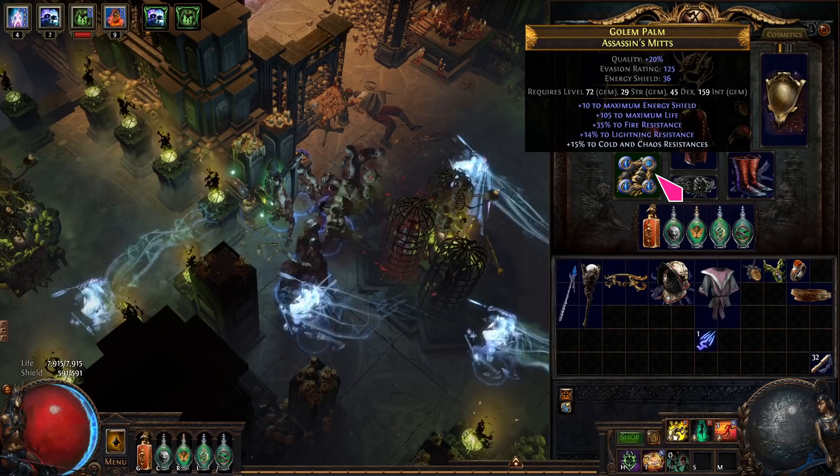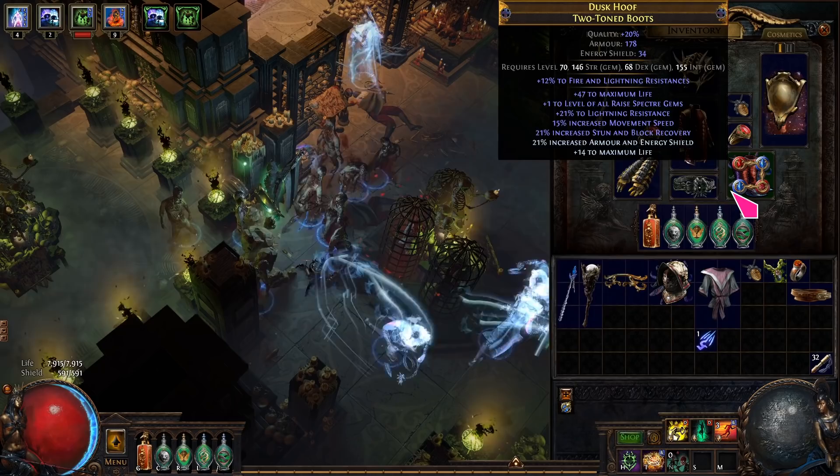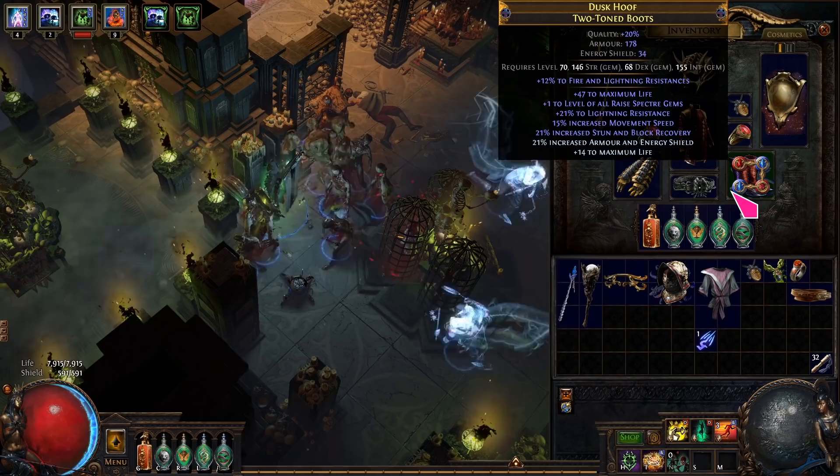Int base gloves are recommended because they need 4 blue sockets. Int-strength two-tone boots are recommended for easy colouring. To get the +1 spectre gem mod, you need Elder influence and can then craft with Bound Fossils. It needs 2 red and 2 blue sockets.